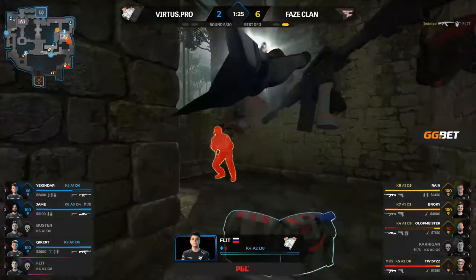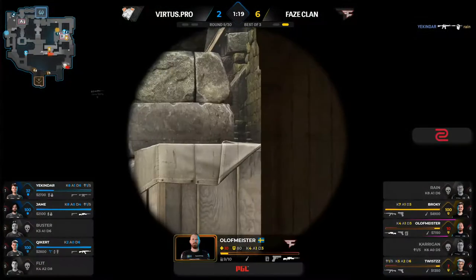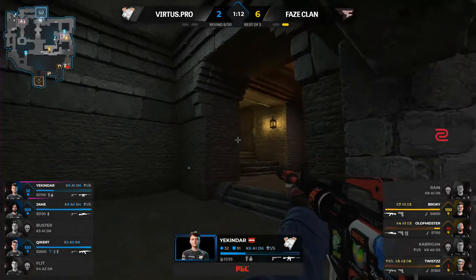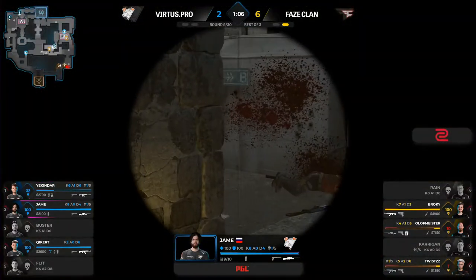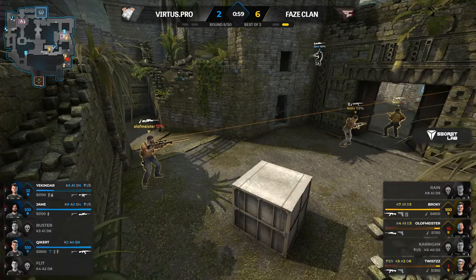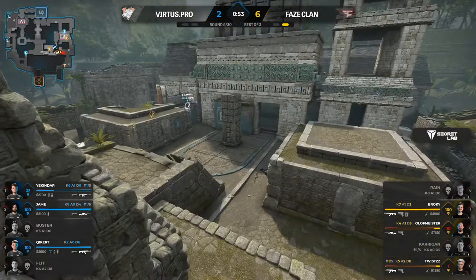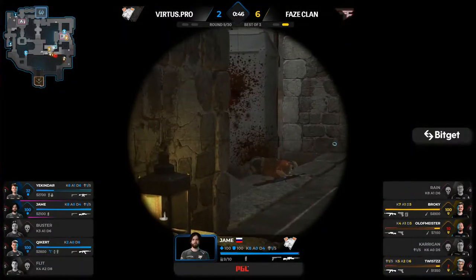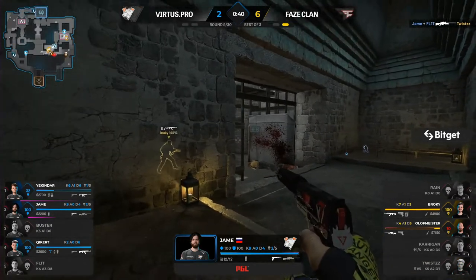Big focus on mid from Virtus.pro, changing up their formation. Kills on both sides now — three versus three, but olofmeister and Twist are just one shot away. Slowly repositioning towards the B bomb site. Virtus.pro are devoid of information. Jame left in the dig position but not finding much. The water bug is fixed and they have no idea FaZe are headed towards the B bomb site. Kicker starting to push through A main — some information at least.